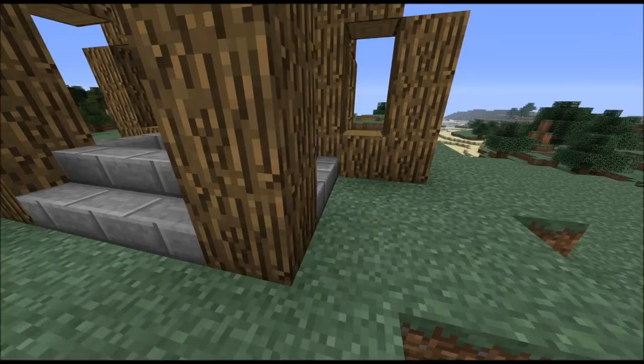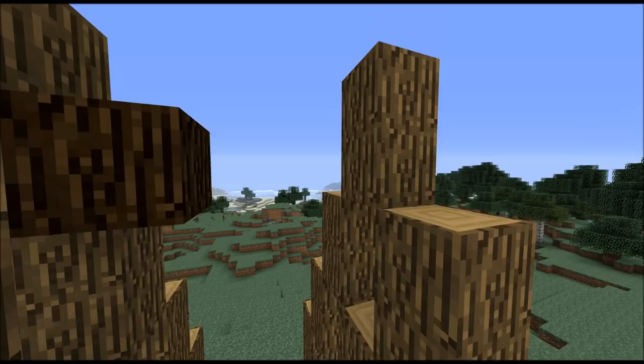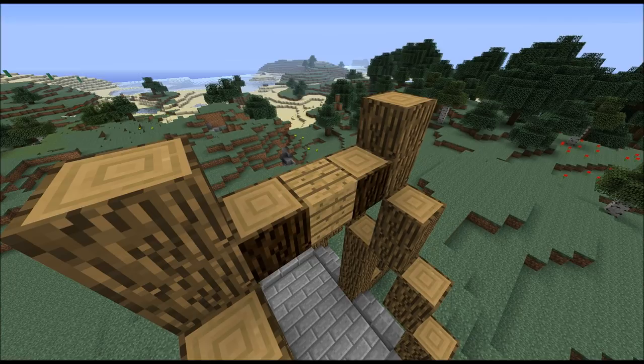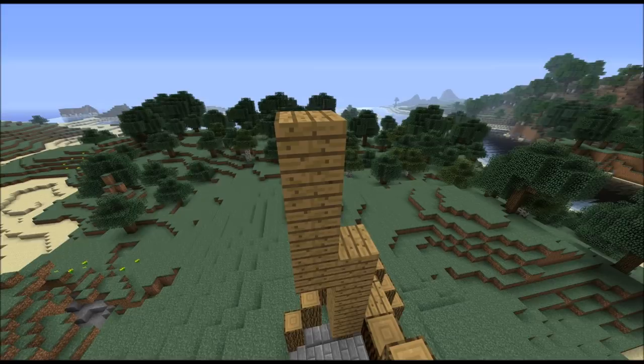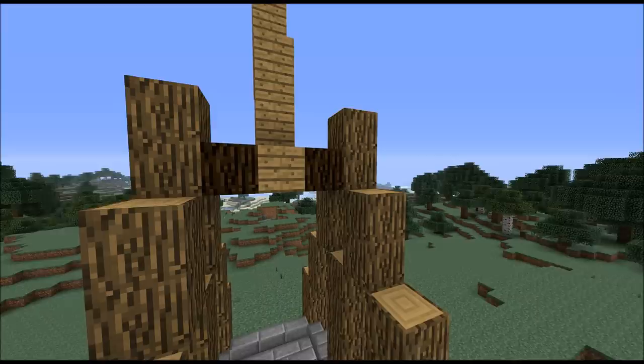Then you want to take the redwood logs and place two of them like this. Then take planks and build the arm of the trebuchet — it's one plank here, then four blocks up, then another four blocks here, and two more blocks down here, and then one block to the outside.